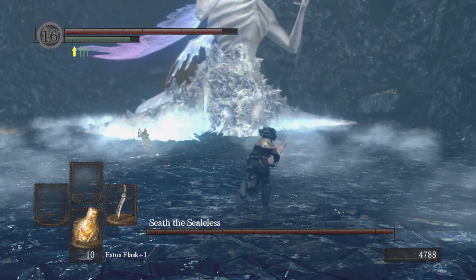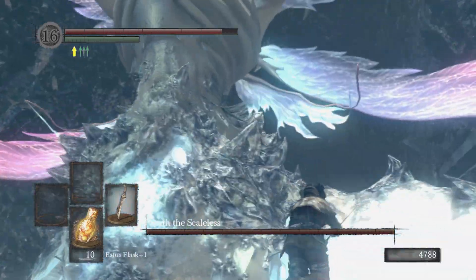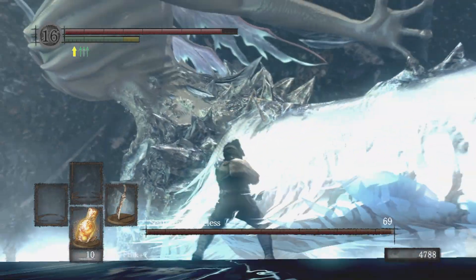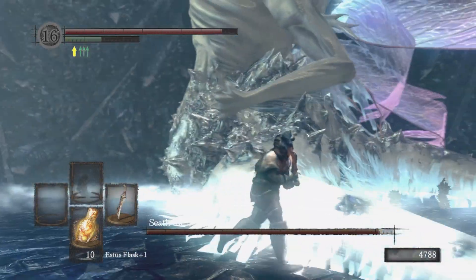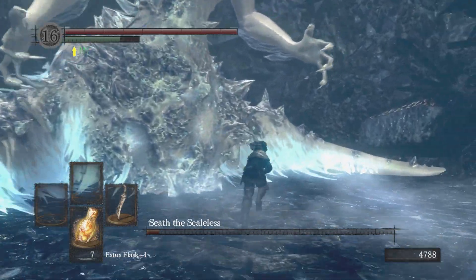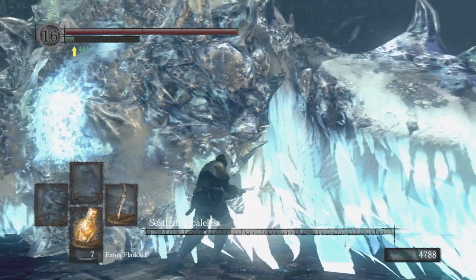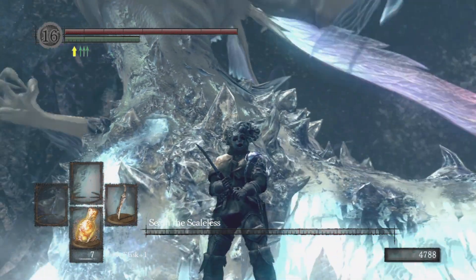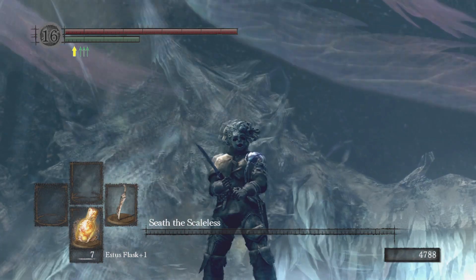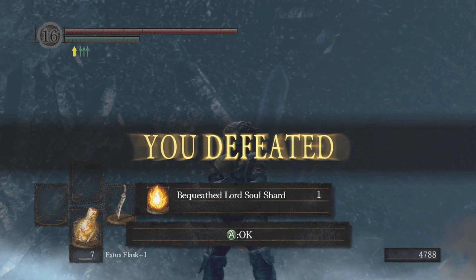Especially in the fist-only run, the way I was doing it was with the magic exploit, which scales with intelligence. But Seath is magic resistant, so it didn't work too well.